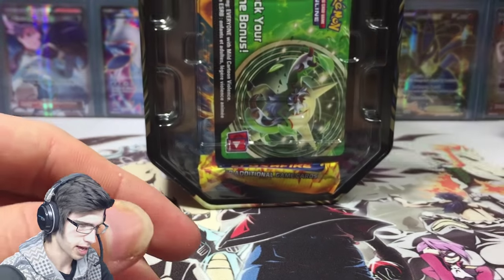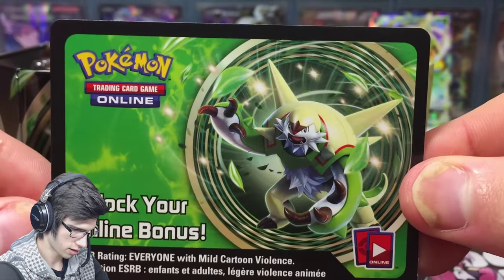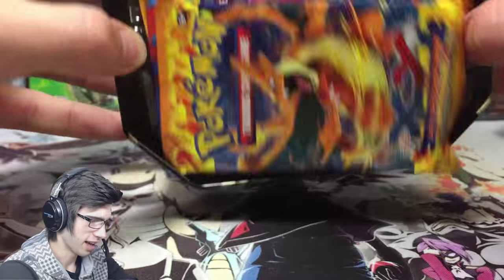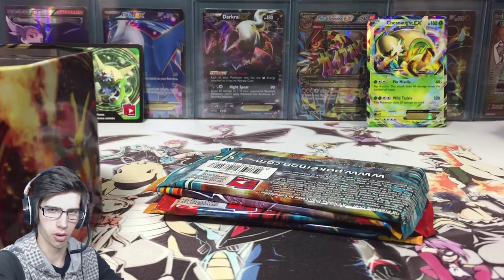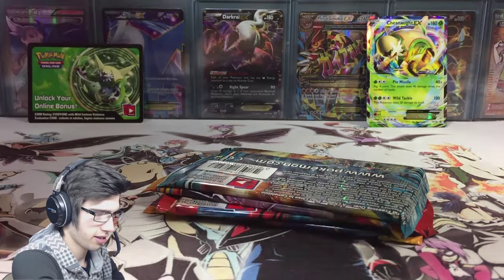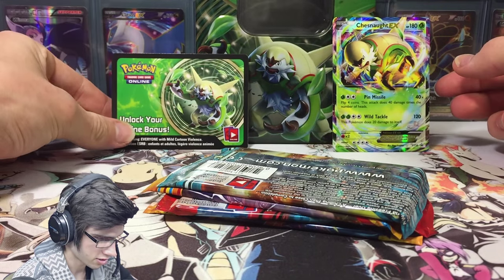Next up, as you guys can see, we have the code for the tin online — that one's all mine. The codes for the booster packs are all yours. That's how I tend to do these tins; it seems to be the smoothest way to go. Keeps things interesting. We got Chesnaught there, Chesnaught there, and Chesnaught there.